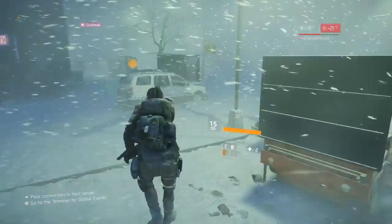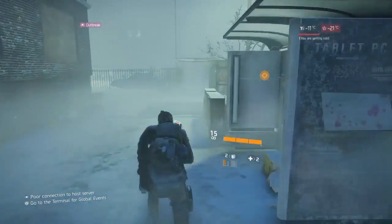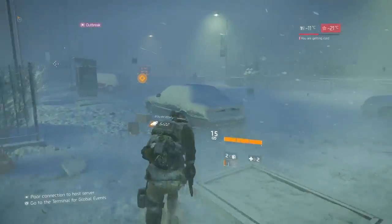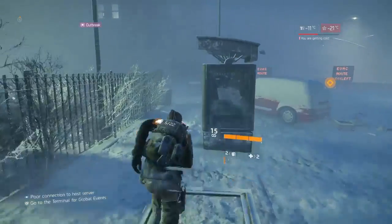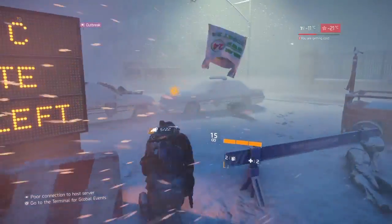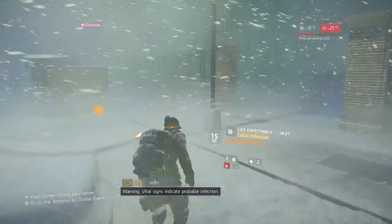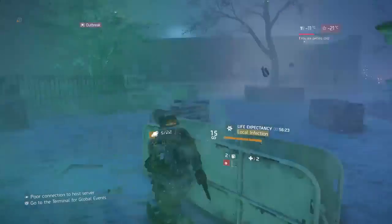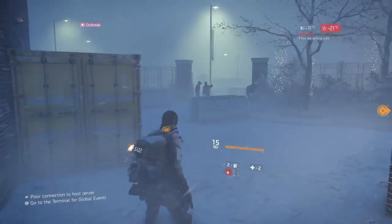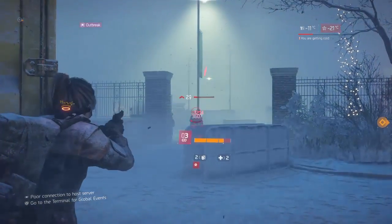I might have been able to get some resources from those guys but my weapon at the moment is pretty weak. I know there is another weapon up at the hospital, or if you pick up some weapon parts you can easily craft your own. I'm now at the hospital — I need to warm up, so I'll go over to this fire barrel.